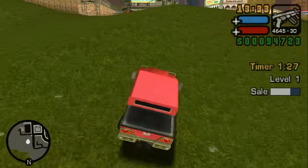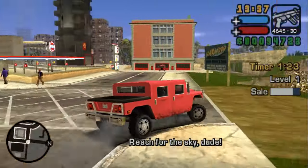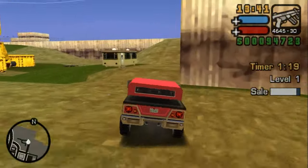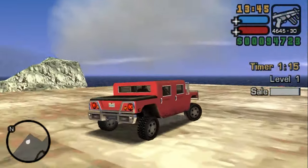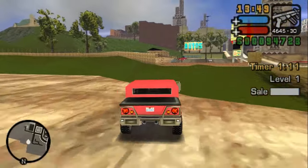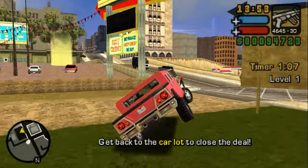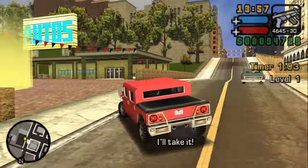Do a few jumps here and there, increase your rating a little bit. Also, make sure not to damage your vehicle. If you damage your vehicle, you have to go to Pay 'n' Spray, and that's not pleasant — but you have to do it later on. This is it for the first customer: you have to do some jumping, and that is it. Let's go back and take the second customer.